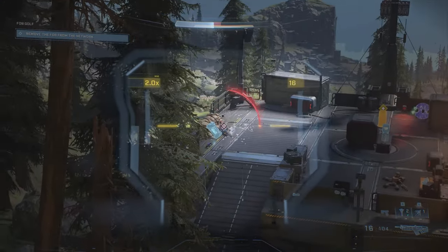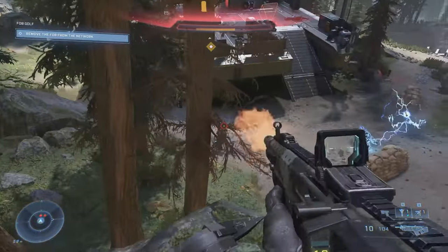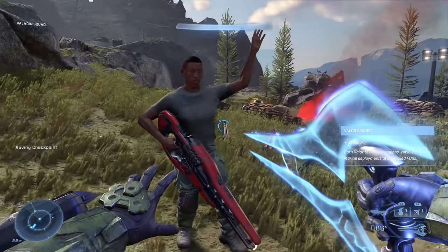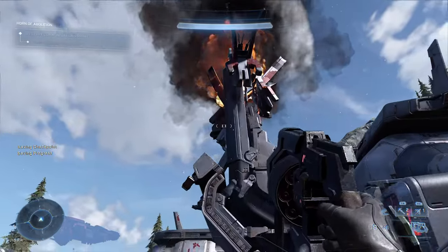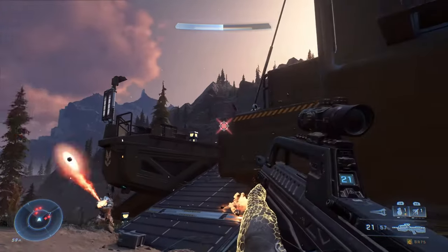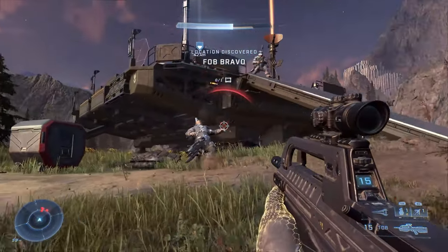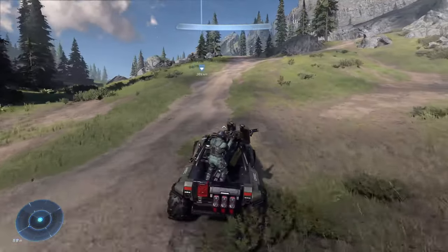That warm-up serves as ample prep for what's next, and when you get out into the open world, that's when the Halo 1 feeling kicks in. You'll encounter all sorts of opportunities to get into trouble on Zeta Halo — from rescuing groups of captured marines, to taking down propaganda radio towers, infiltrating massive banished strongholds, and reclaiming UNSC forward operating bases, also known as FOBs. While there's nothing wholly original here relative to games like Far Cry or Just Cause, the template fits Master Chief's style in a very natural way, and the tasks are varied enough to never feel monotonous.